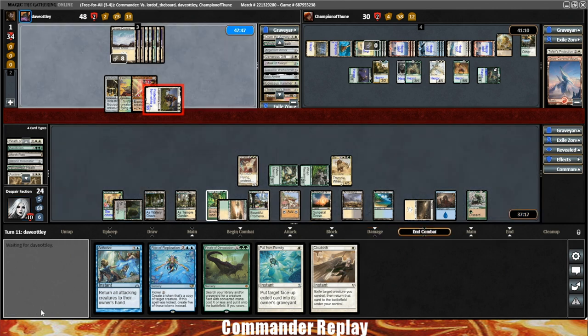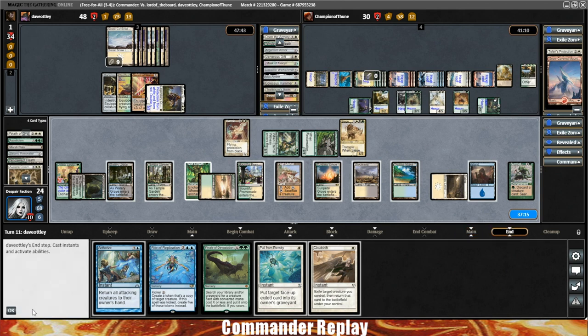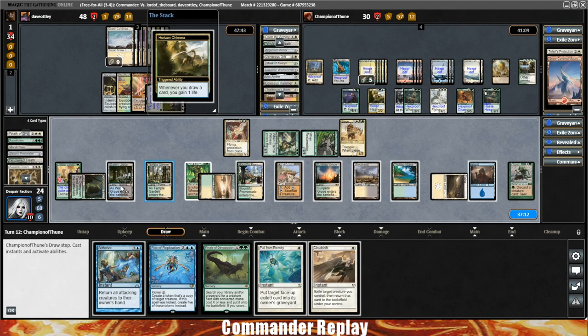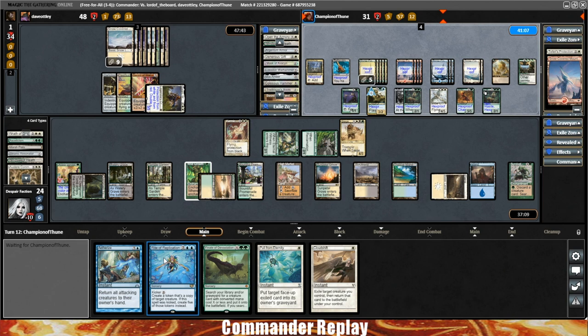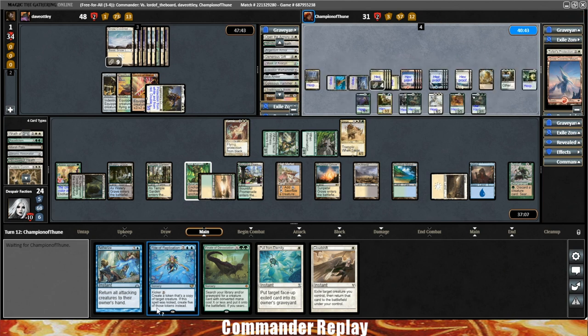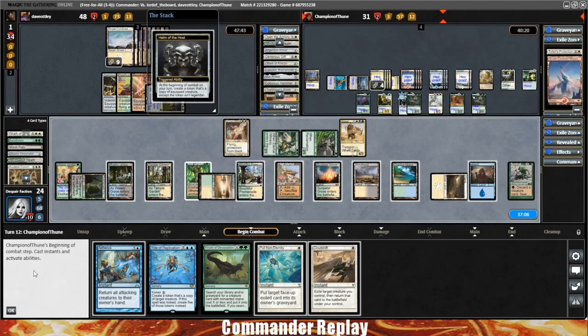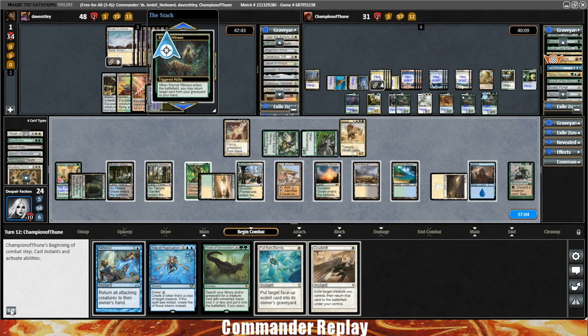Dave has no blockers, so I wonder if he has a follow-up plan. He's got land and one card in hand — pretty open to the K&T player. But at 48 life, unless there's a big overrun effect, he can take a hit and survive. Here comes the Signet and another Helm of the Host trigger producing another Eternal Witness. The K&T opponent goes for Boros Charm — was worried they'd go for Evacuation, as Evacuation would mess us up.